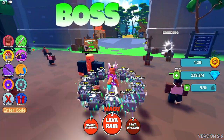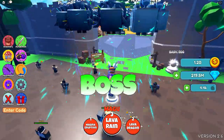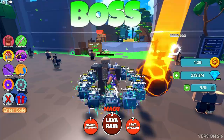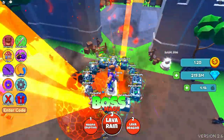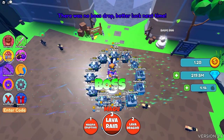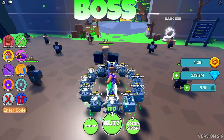For magu we have magma eruption, lava dragon — okay, that's kind of cool — and then lava rain which sends things all the way on top of the map. That might be pretty good.